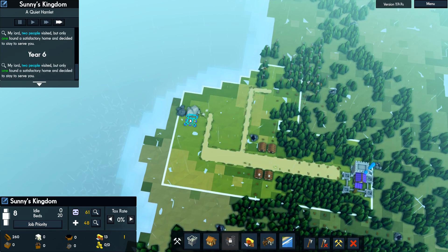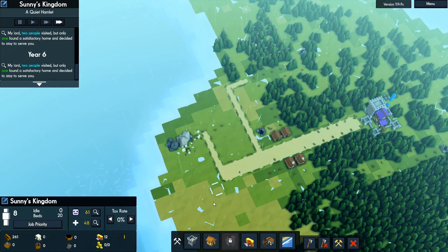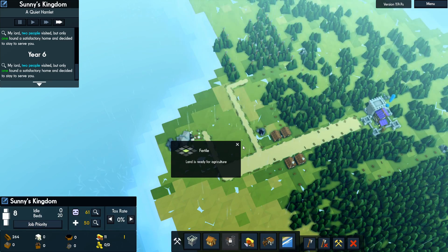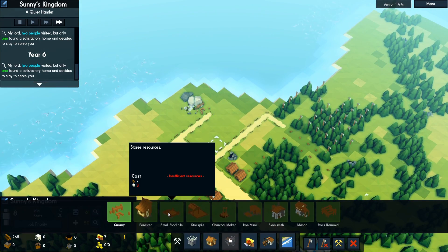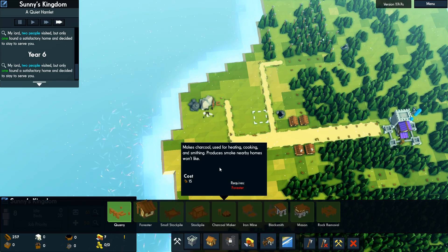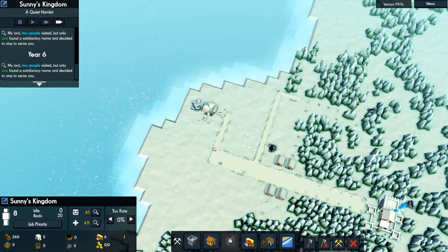We can start doing quarries here. We'll do two quarries and I'll turn one of them off, because we don't really have the people to man two quarries — that'll be pretty much everybody. Getting two quarries will be nice because then we'll have an income of stone and can start building things like granaries. We'll also need stone for stockpiles, and once we have a little bit of stone we'll be able to start building some stockpiles to help them store all this lumber that's laying about from chopping down the trees.